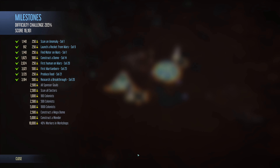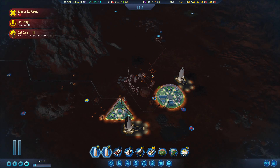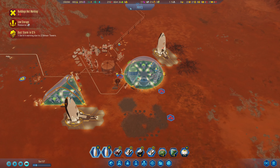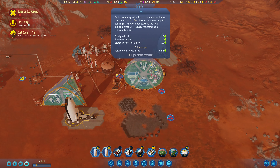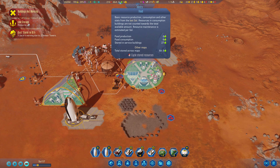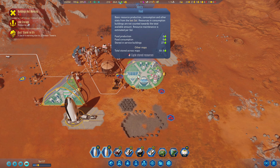Let's look at our milestones. Sponsor goals: scanning all sectors and then a bunch of colonists, megadome wonder, and 40 workers in workshops. That's not a short order of things. How are we going on food? We're going through six units of food consumption per day.